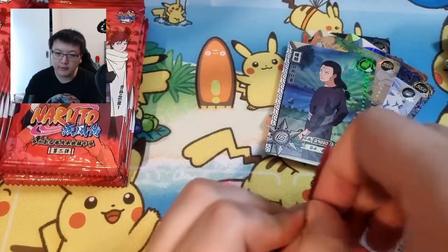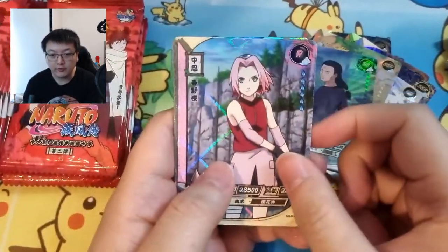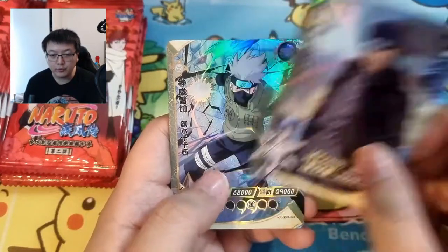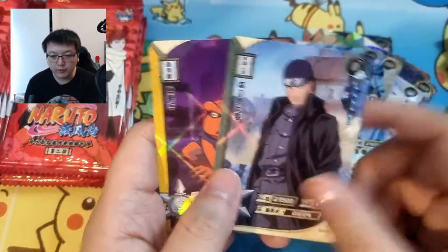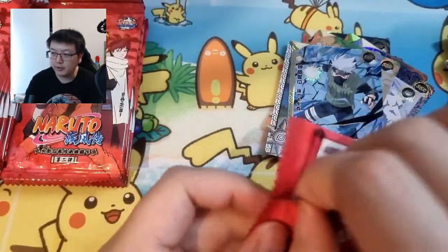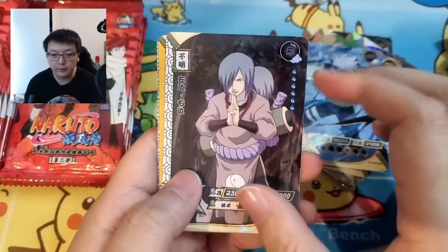Sakura and then the detective dude — well he's not a detective, he's more of an interrogator, that's the word. We've got Kakashi SSR, and Ibiki — yeah, he punishes people through torture to be exact.